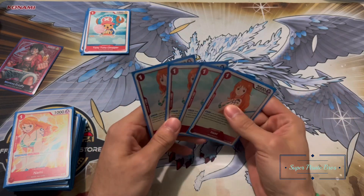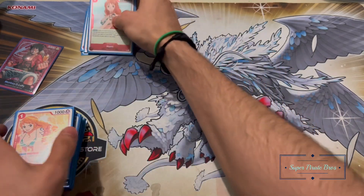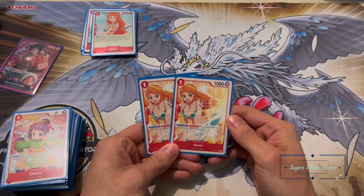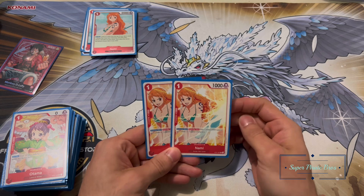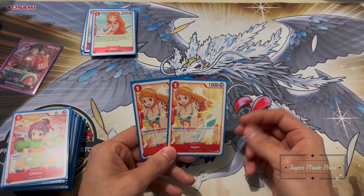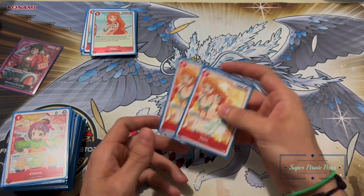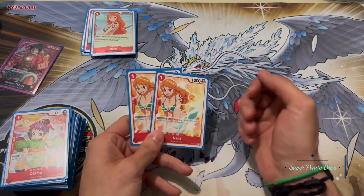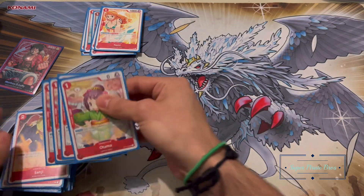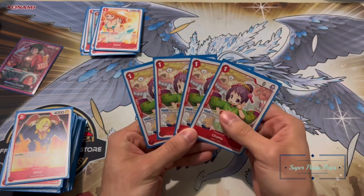Obviously you're going to need four of the searching Nami — you'll always want to mulligan if you don't see her; she's who you prioritize. Next up you've got the two-cost Nami, the one that gives extra rested Dawns to a character. I only put two because she's going to end up dying a lot early on, so she's not going to give you too much advantage long-term, but she's definitely very good at the start and can kill over weak characters.